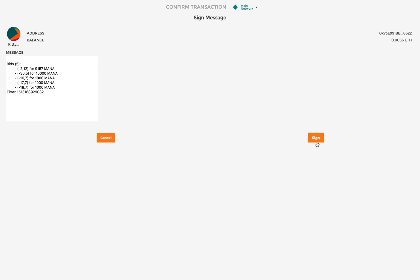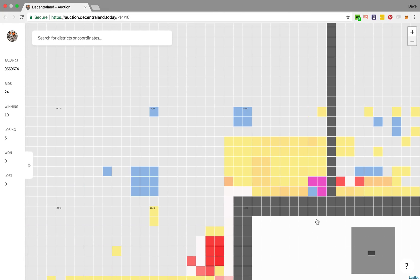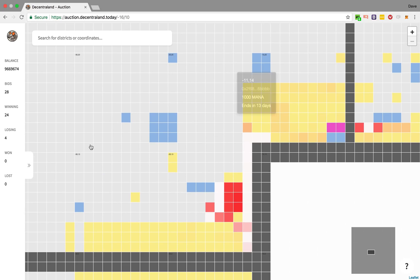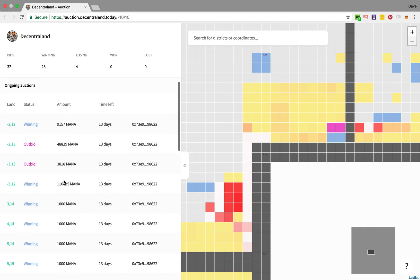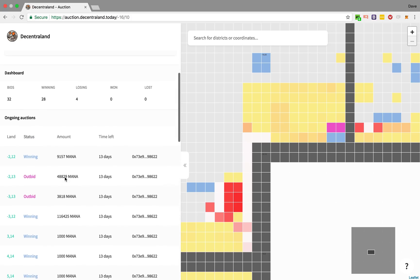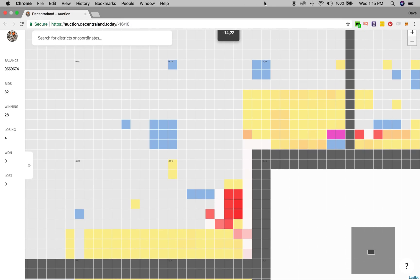I click confirm, triple check my information in MetaMask, sign it off and there we go. Lots of blue, which I like to see — my new balance and a list of all of the existing plots of land that I have successfully bid on.